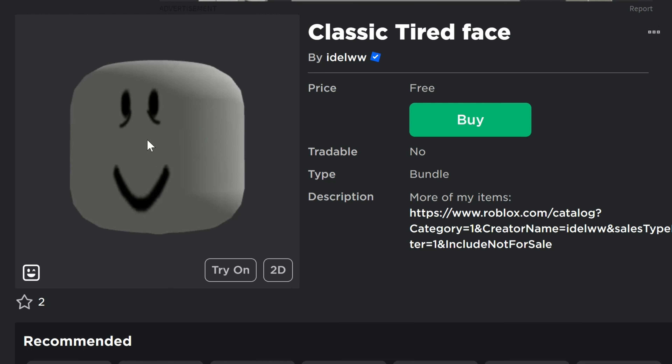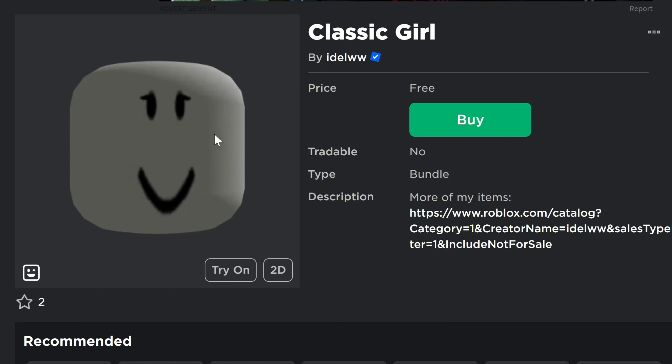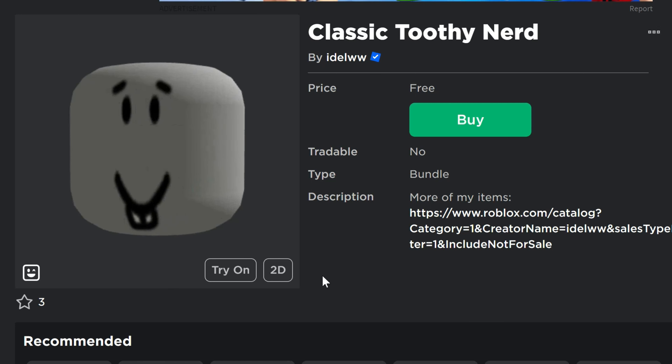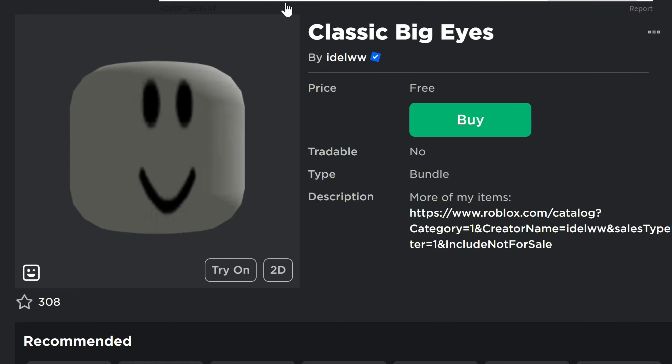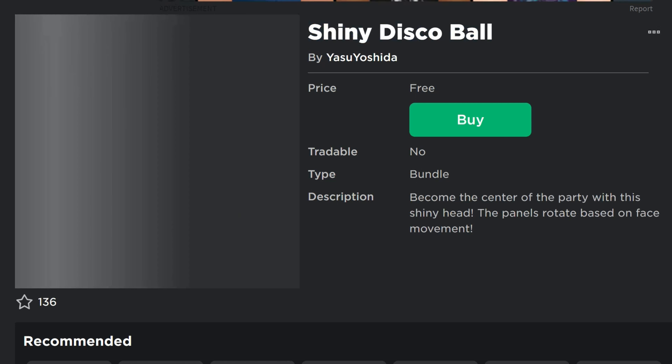Here's the classic tired face — this guy's a little bit on the tired side, classic eyebrows meme. There are several different classic heads: the classic girl with slight eyelashes, the classic toothy nerd with those teeth, and classic big eyes with a super big-eyed look. These are dynamic heads too, so they should sort of move.